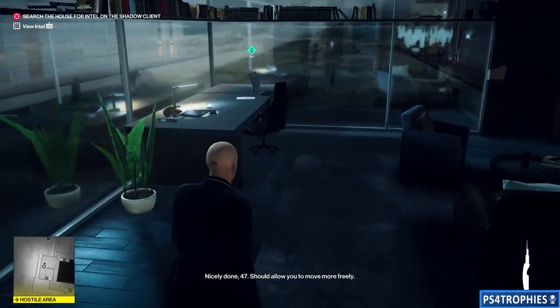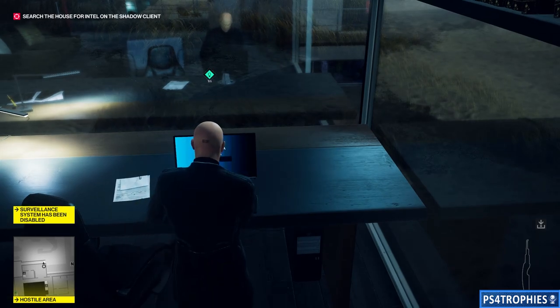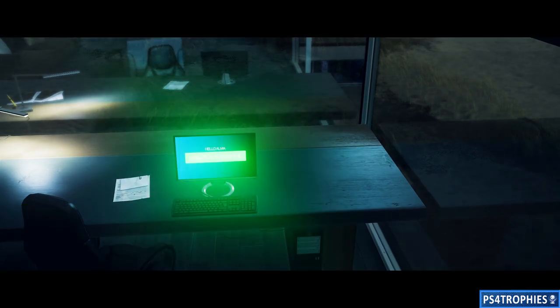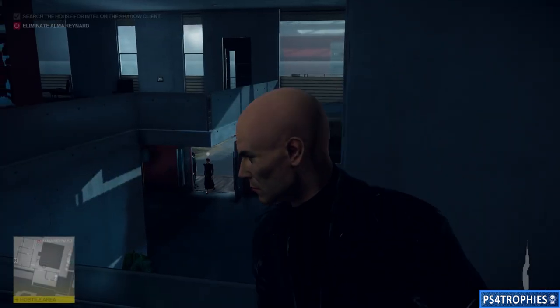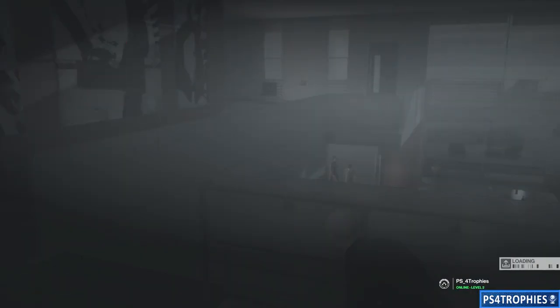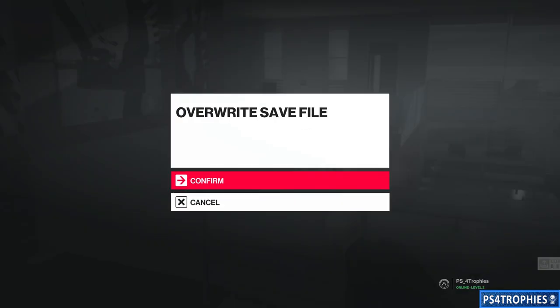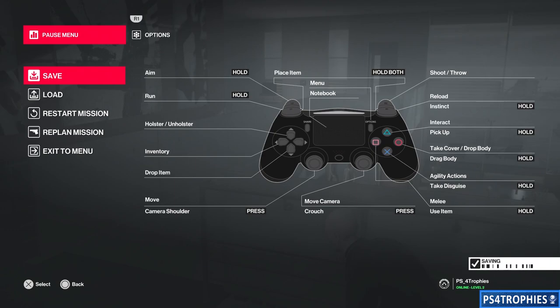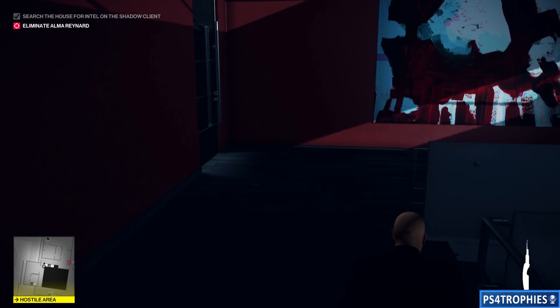Go over to the computer — this will initiate a cutscene which I'm going to cut through. Once the cutscene is over and you can control your character, some enemies will come in through the front door. I'm going to create a manual save here, because this is where my kills are going to branch for the first time. Create a manual save in whichever slot you'd like.